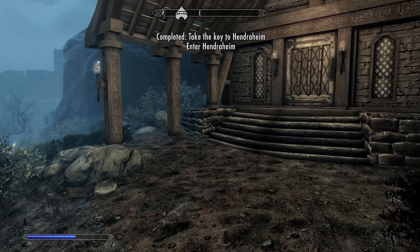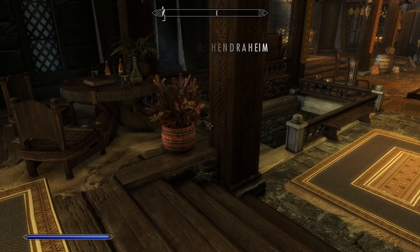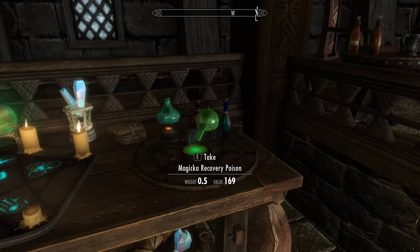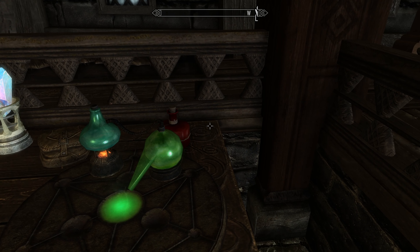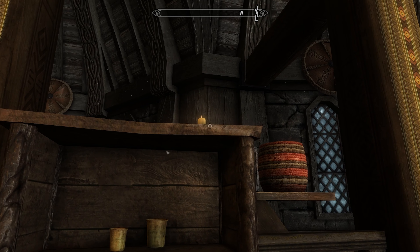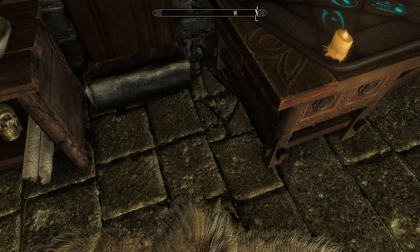Alright, so now we own this house - it has another connected house. It's an okay house. I think it would fit a certain playstyle more than a warrior playthrough maybe. But it does have an enchanter and an alchemy station right here. Some potions, soul gems, more potions, chitin, reagents.